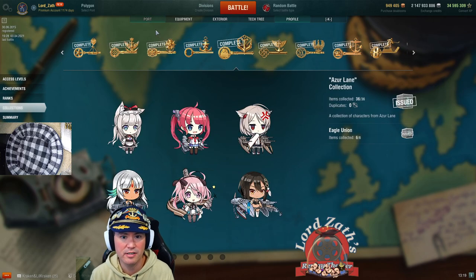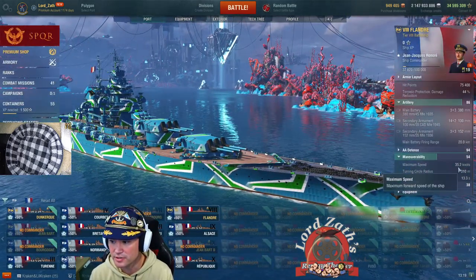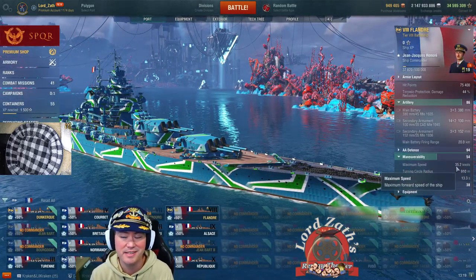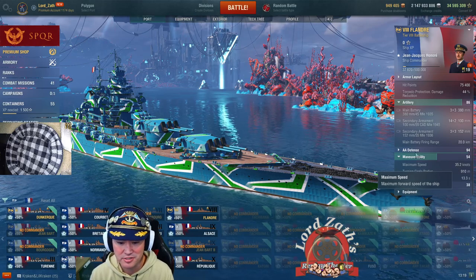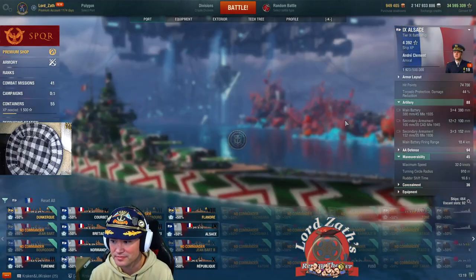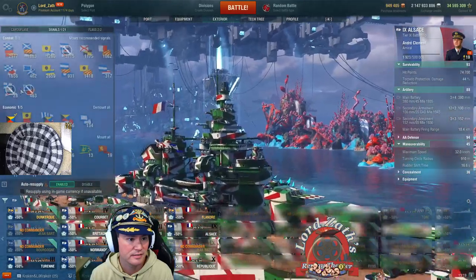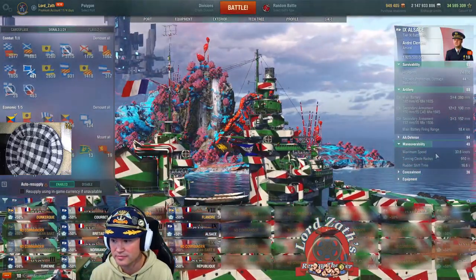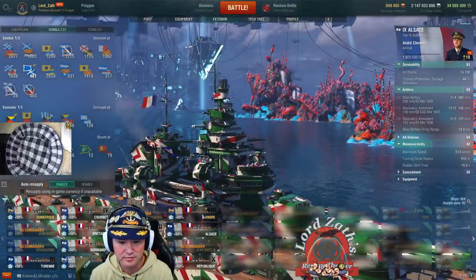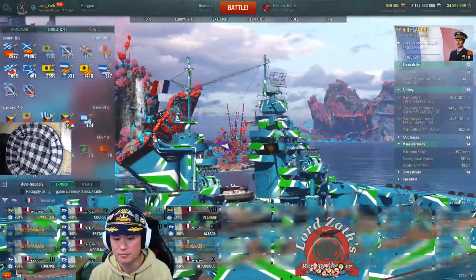One other thing to note is the speed of the ship. It goes 35.2 knots with the speed flag, which is absolutely ridiculous. Compare that to the Alsace, which with the speed flag goes 33.6 knots. So the Flandre is actually faster than the Alsace as well.